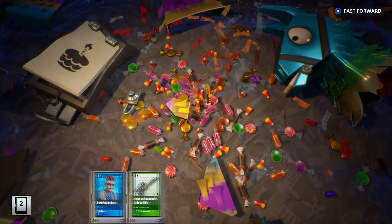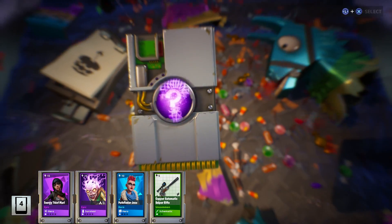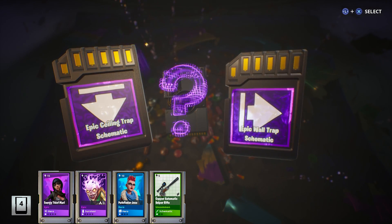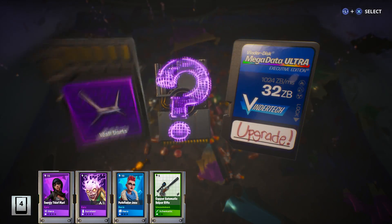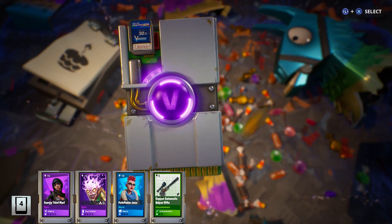There's another Epic Survivor — Energy Thief Mari. And another Epic Choice: a Ceiling Trap or a Wall Trap — let's just grab a Wall Trap. Wall Darts. Not that it really matters — again, this will just get broken down.